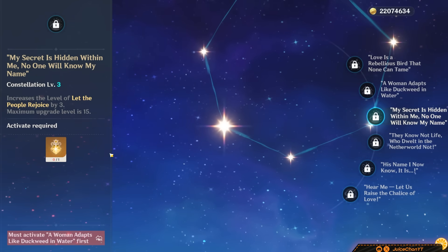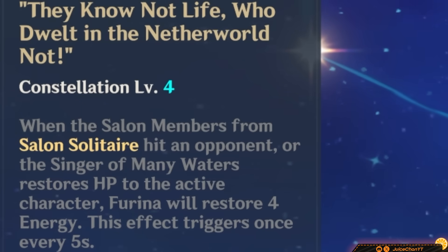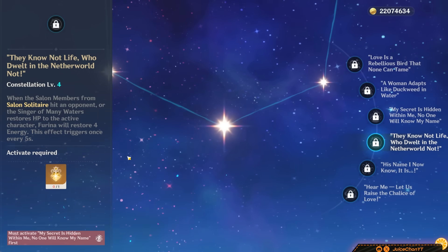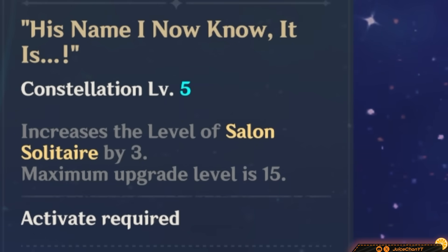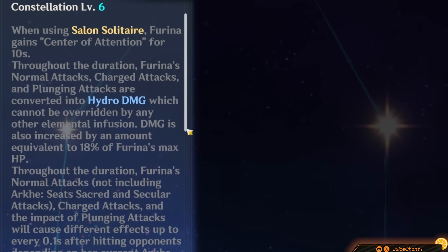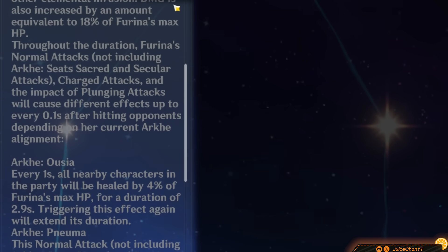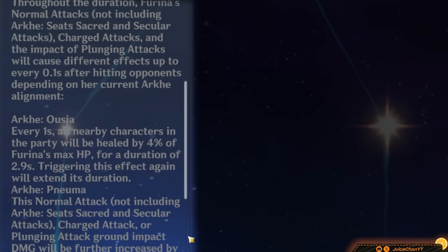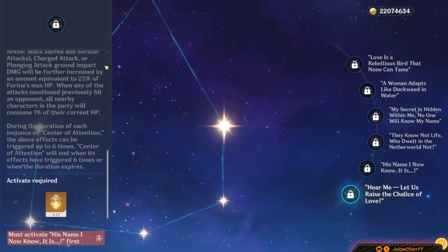C3 upgrades her burst by plus 3 — a 7% DPS increase and 157% increase overall. C4: whenever Farina's summons do their thing, Farina restores 4 energy, which can happen once every 5 seconds. Sounds little, but consider how much ER Farina needs — this is actually a tidy 20% DPS increase, 177% overall. C5 upgrades her skill by plus 3 — an 18% DPS increase and 195% increase overall. C6 turns Farina into an on-field Hydro DPS: she can fire off 7 powerful Hydro normals within 10 seconds. She doesn't need a healer anymore. A 58% DPS increase and 253% increase overall — one of the biggest C6 increases in the game.